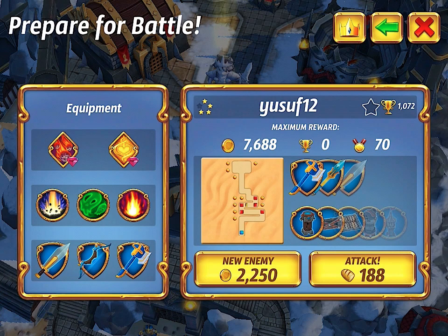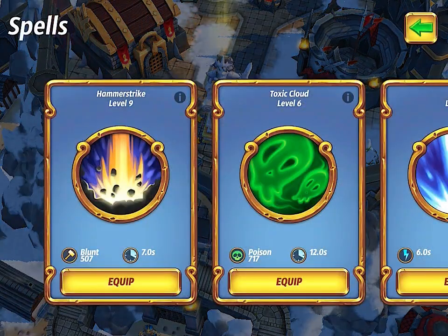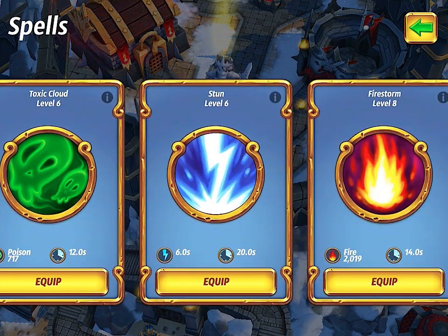Looking at what I'm going to be using — these are throwbacks because I haven't used any of these in quite some time. The first one is Hammer Strike, which is the first go-to spell that everyone unlocks in the game. At seven seconds cooldown, it can be used fairly consistently as you progress through the base. It's great for taking down just about anything.